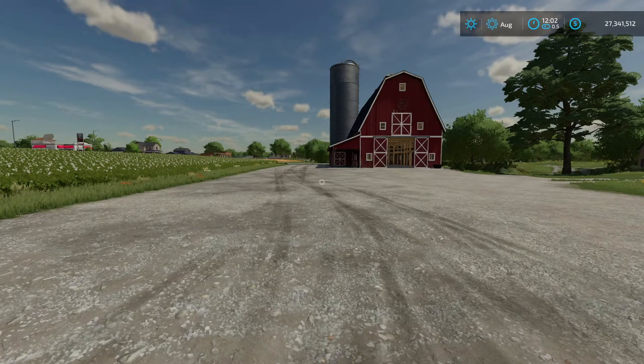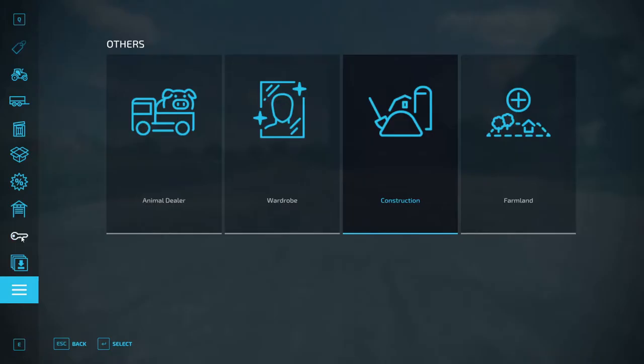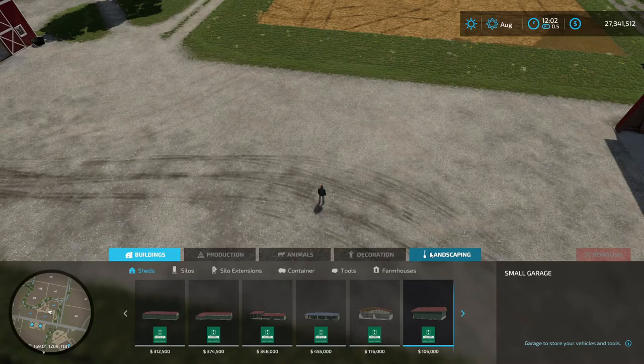So how do you get to landscaping? Well, in the list of our menu, you click on the three lines, three lines, then construction, then landscaping.